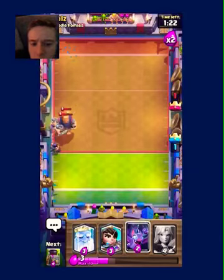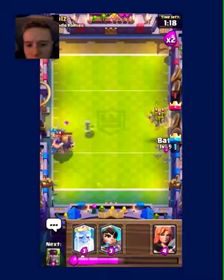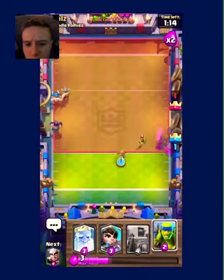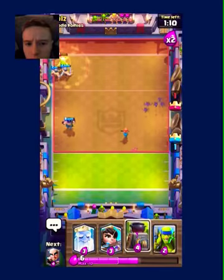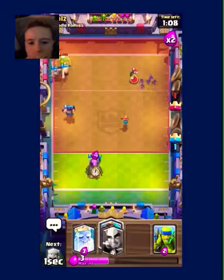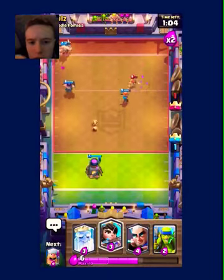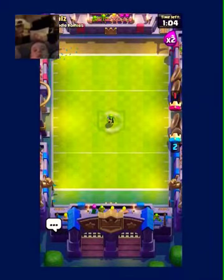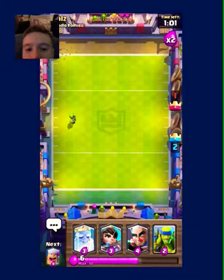Princess in closest to the middle because then I can target both lanes. Actually go Elite Barbs down for the Royal Giant. Executioner next — I knew there was gonna be something. I don't think Bats is actually enough. E-Barbs — cloning them right now would have been really really good. Anyways, I still get the touchdown so still a success.